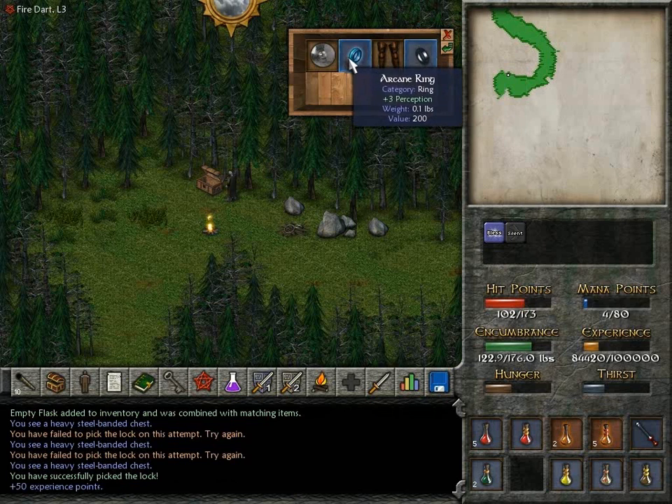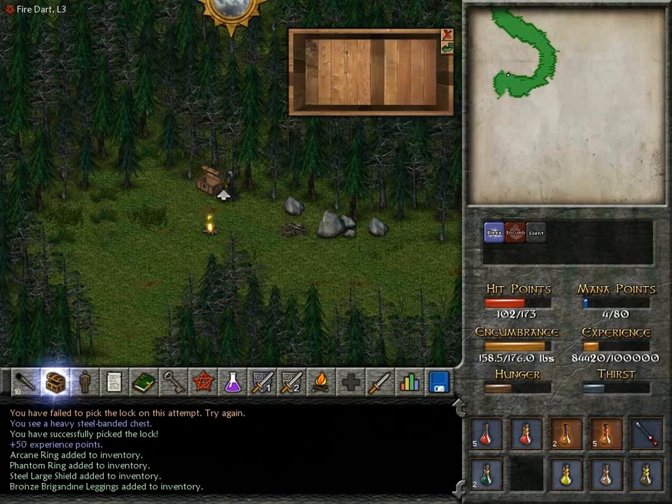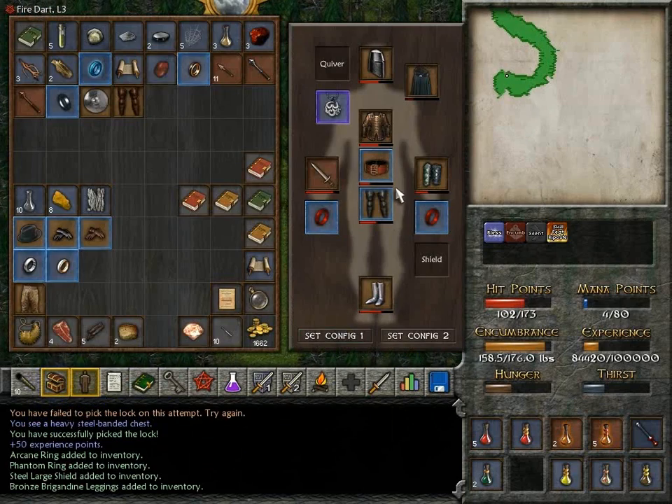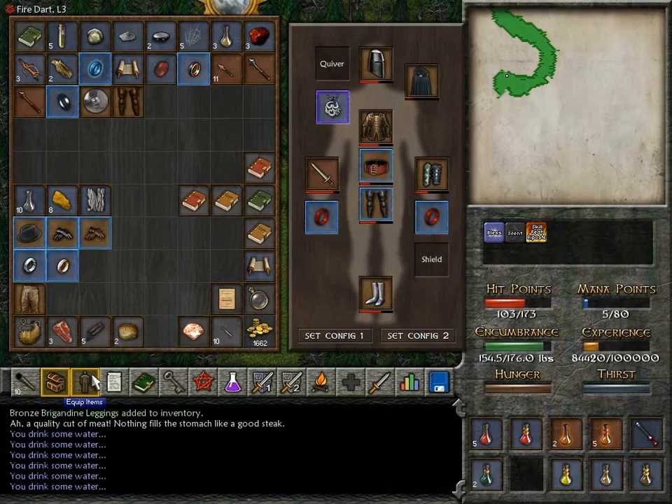What we got? Perception ring, hide-in-shadows ring, shield, and brigandine leggings. Are they better? No. Mine are impervious and made of steel.